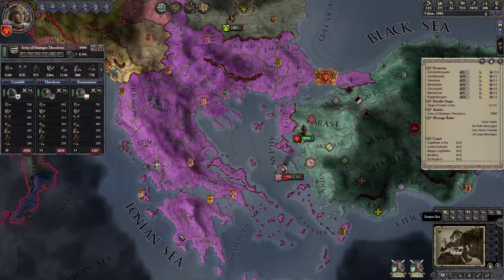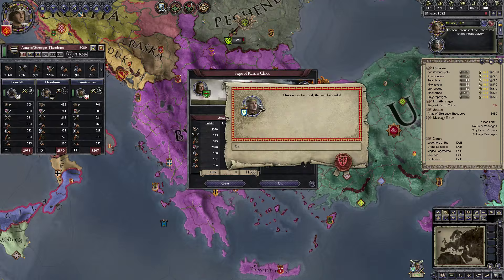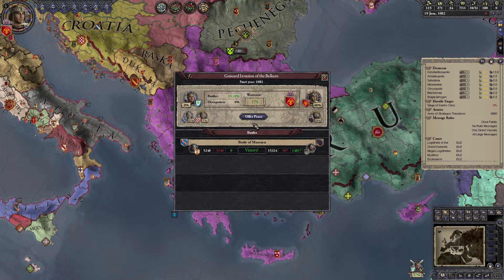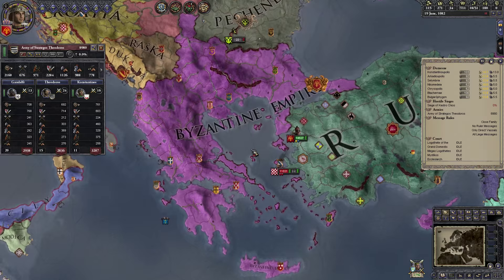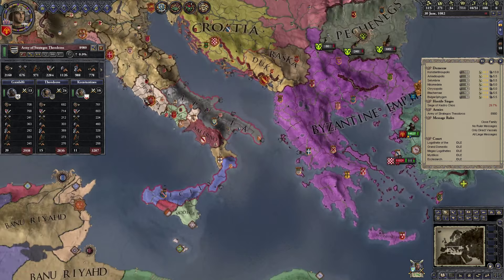Barcelona seems to have moved away. Our enemy has died and the war has ended — Duke Robert has died. This apparently ended one of the wars inconclusively. The remaining war still has Croatia and Sicily in it. Apulia has lost some land so they'll be a bit weaker as a consequence.